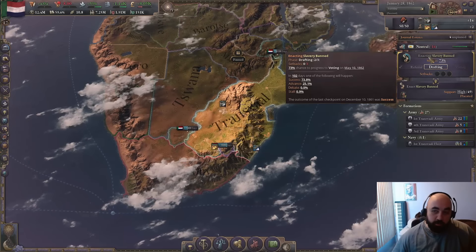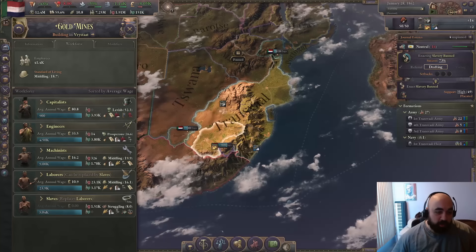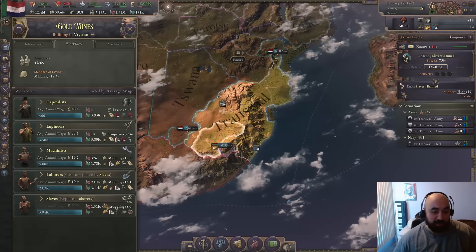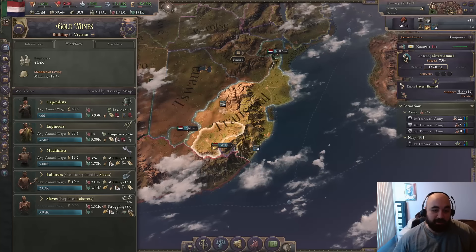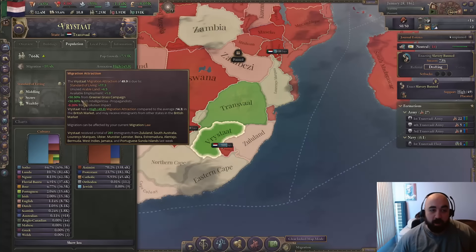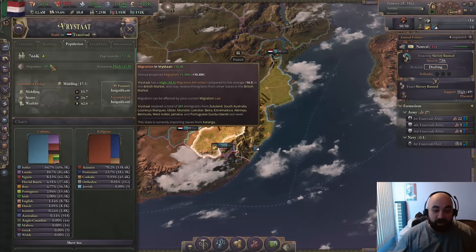So what we've got going on is we were banning slavery, and I thought I would point out a couple things we noticed. If we take a look at the standard of living of laborers versus slaves who replace laborers in Freestat — 8 versus 16, more than double. SOL is a pretty big driver of migration attraction; we're getting a 50% modifier, plus another 50% for plus 100%. However much we increase SOL, we get double that in migration attraction, which will help bring more people here to the great nation of gold.